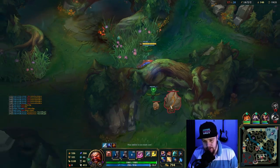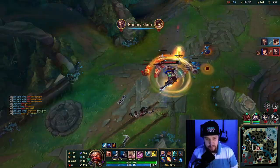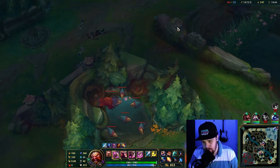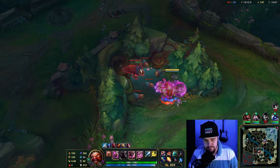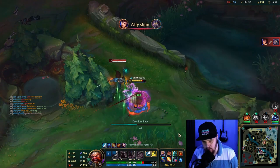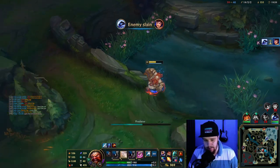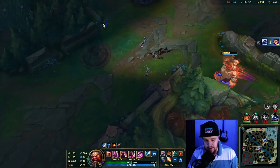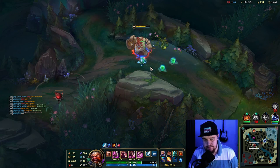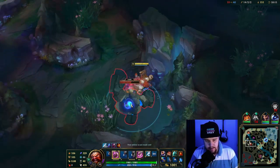I'm gonna scout with my barrel. The exhaust is the exact problem there — I was able to 1v1 him if not for the exhaust; with ult damage and all that I would have done it, but okay. At least they used his exhaust, which is somewhat helpful for me. I think his blue is up, so here I am again taking his camps. No matter how slow your team is gonna be at ending the game, if you keep consistently doing this the enemy jungler will never get back in.